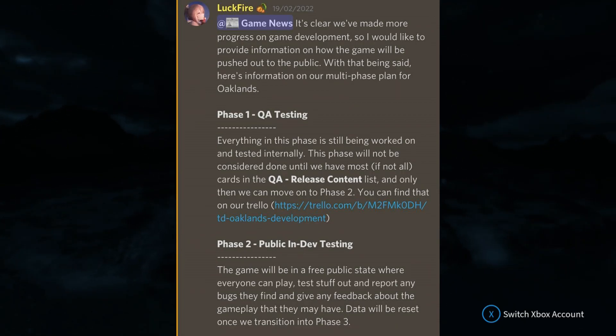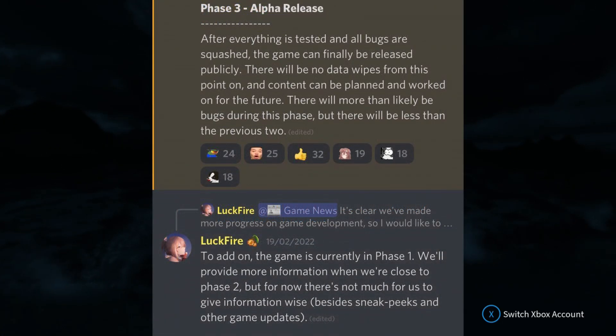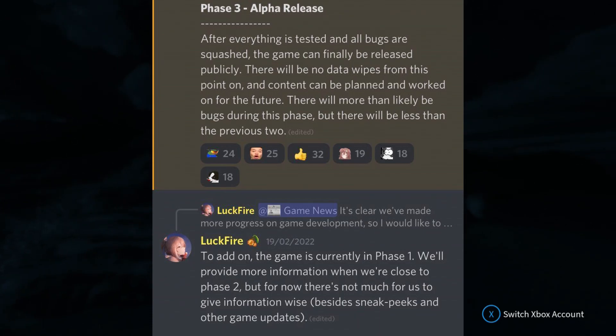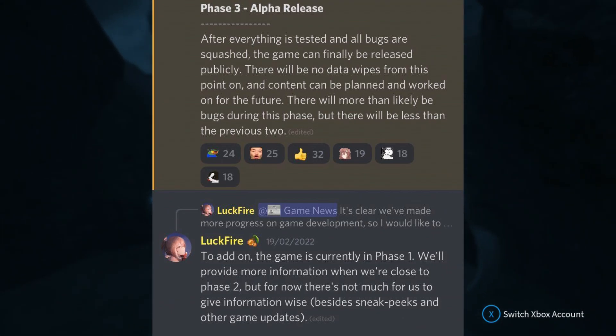Phase three is the alpha release — after everything is tested and all bugs are squashed, the game can finally be released to the public. There will be no data wipes from this point on, and content will be planned and worked on for the future. There will likely still be some bugs during this phase but far fewer than in the previous two. After phase three the game is fully released, so that's when you can do all your substantial things like building castles.